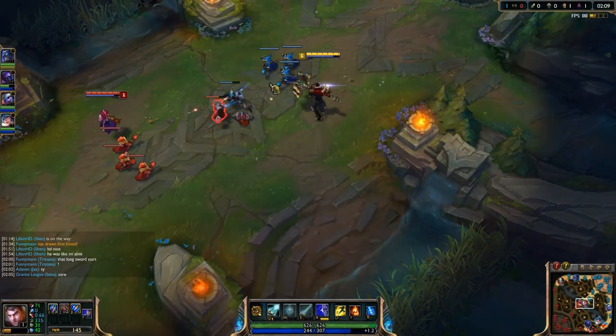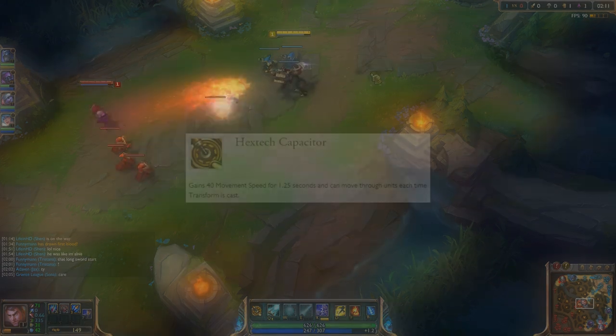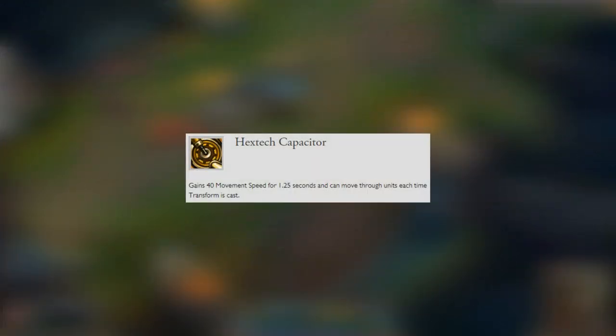As for Jayce's abilities, let's start off with his passive, Hextech Capacitor. He's going to gain 40 movement speed for 1.25 seconds and can move through units each time he transforms.